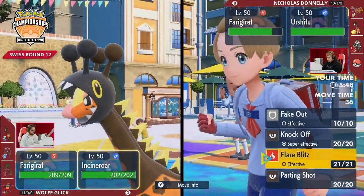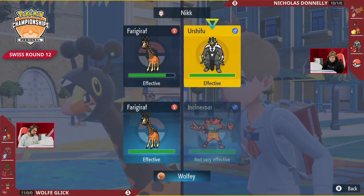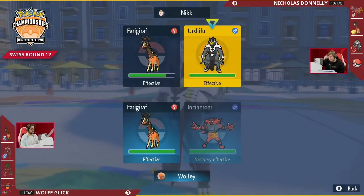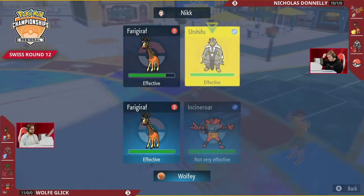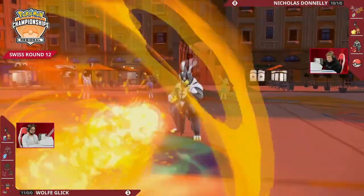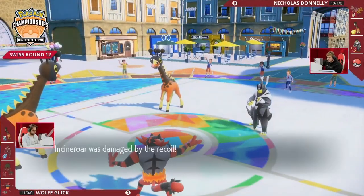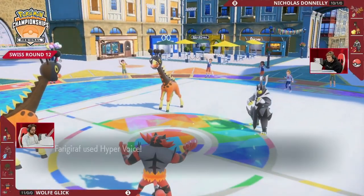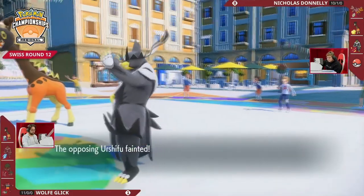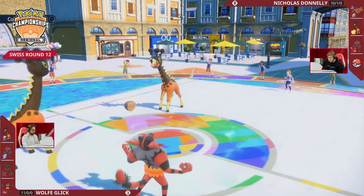If Urshifu does protect and Farigiraf reverses trick room, I think the game is just immediately over. Wolf basically has to make the decision: do I target Farigiraf or do I target Urshifu? Going for the Urshifu lock — there's no protect. Flare Blitz is able to hit into the Urshifu without protect, and now Farigiraf gets a chance to follow that up with a Hyper Voice for a knockout onto the Urshifu.